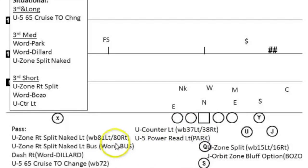Turn around, hand it to the Speedback, and go punch them in the mouth. U-zone right split naked, and then adding the bus to it, we have dash right. The word is Dillard for that. We have cruise, takeoff change, and zone left bluff option, action X flow, which is Zebra.